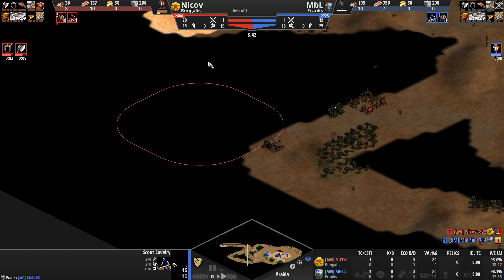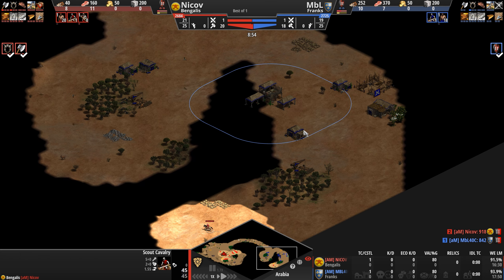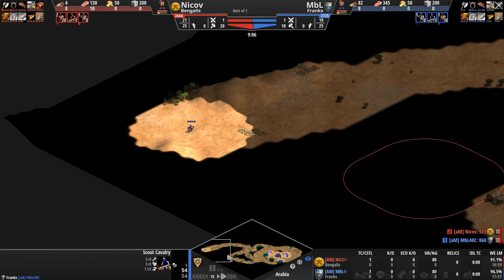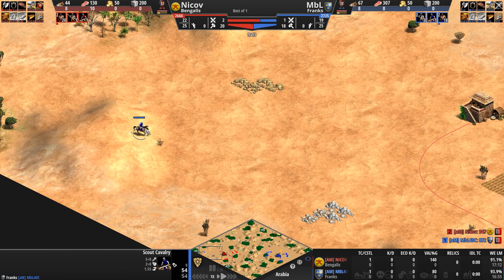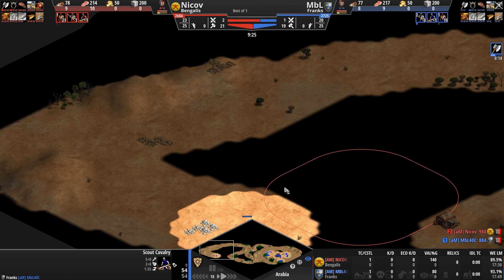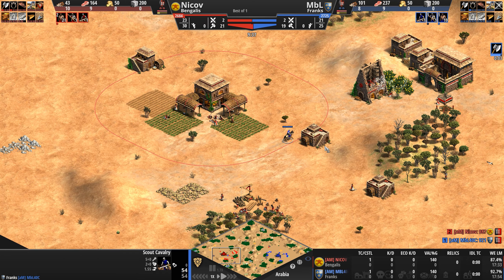It looks like our Frank has discovered the forward position of our Bengali but is now taking a standard, wary, very wide approach. Our Bengali doing the exact same thing has scattered a bit more, has seen a bit more — has seen the primary gold to the back. I don't think our Frank has seen his opponent's primary gold yet, so he doesn't know it's over here. But in the next few seconds as this scout makes his way east, he's going to see that this guy has all of his resources in the back.